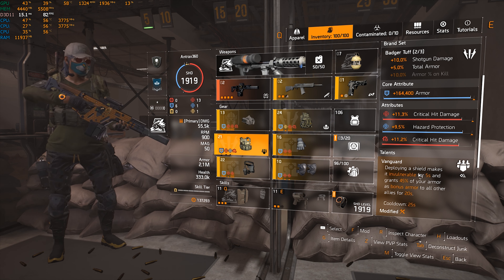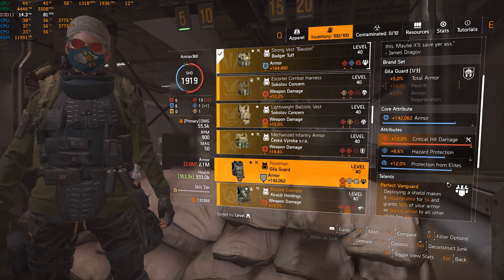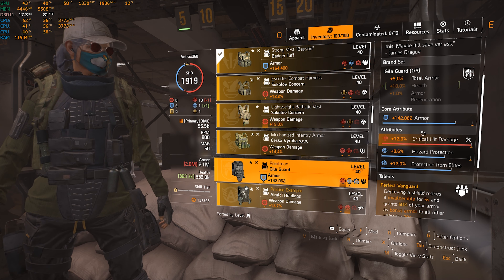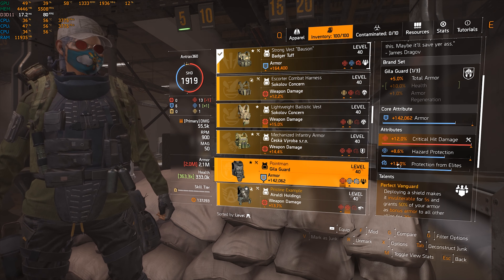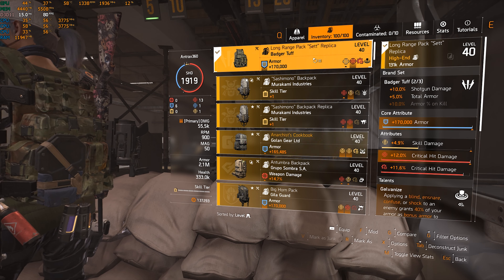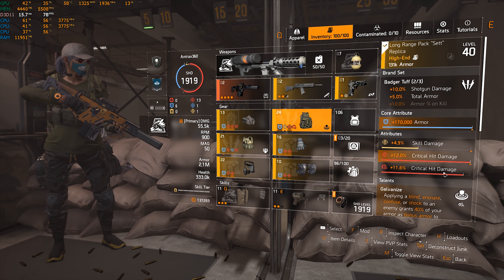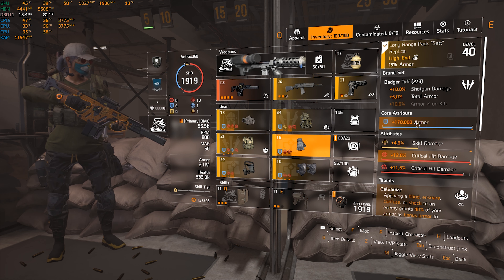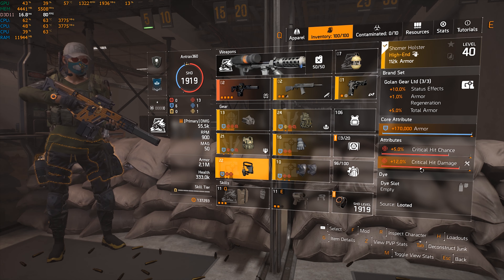They usually come with a blue mod and right now with the RNG you're getting a lot of rainbow rolls, so it's almost impossible for me to get a really good chest where I can switch the blue mod for a red mod. I decided to use the Badger backpack instead of the Gila because the Gila backpack usually comes with a yellow mod slot. On my backpack I have crit damage, max armor, golden weapon handling, crit damage, crit damage, and weapon handling.